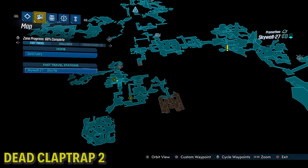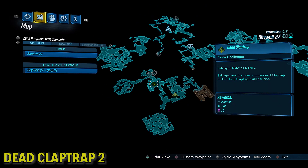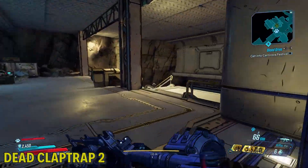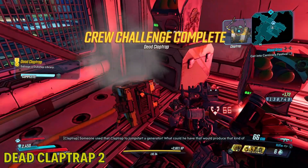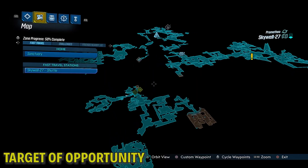Now further down, in this lower level of the Skywall, this claptrap is kind of just in a random room. You have to platform to him. Hopefully when I actually show it you'll recognize where this is. You just have to jump over here, and there he is. Kind of recognize it by the red light. It'll probably pop up on your map as you're playing through the level.